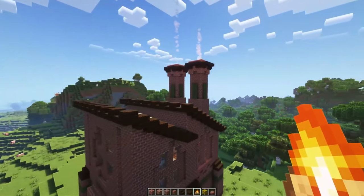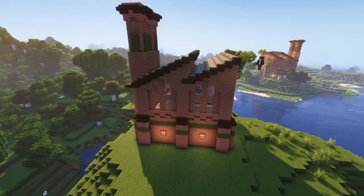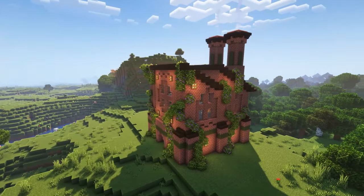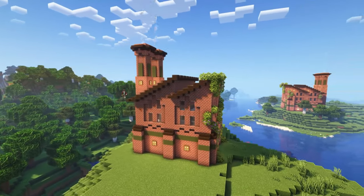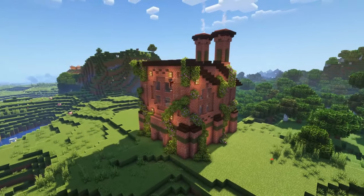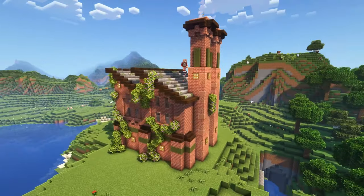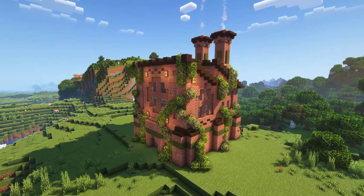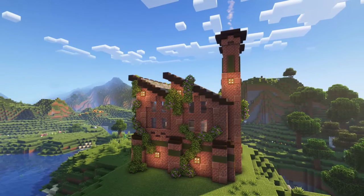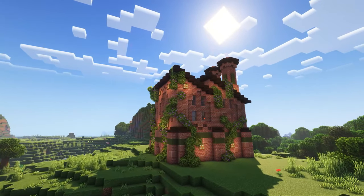There you go — those are your chimneys. The final thing left is detailing around the build: place green frog lights with oak trapdoors to stay in theme, add azalea leaves all around the build for an overgrown look, replace some brick blocks with granite and polished granite, and make the interior look however you like. Make sure to light everything up — including the roof — so that no mobs will spawn. Enjoy your new build! That's it from me — leave a like if you enjoyed, leave comments for suggestions or questions, and subscribe if you want to see more. See you in the next one, cheers!